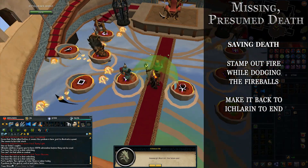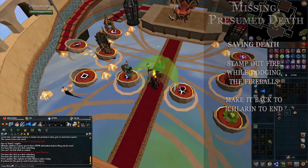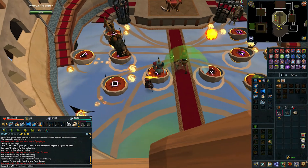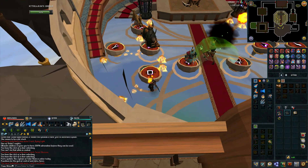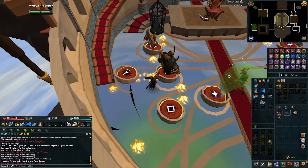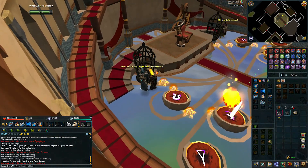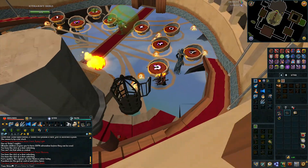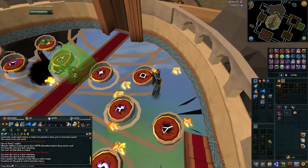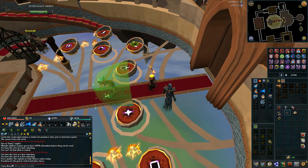You'll need to stamp out the small flames on the floor — they appear in groups of three or four. Stamp them out and run over to Death's cage. Make sure you dodge the fireballs — if you get hit, or if Icthlarin's shield falls and he or she gets hit, you'll have to restart that phase. It's pretty short though. Once done, run back to Icthlarin and Death, who will follow you.